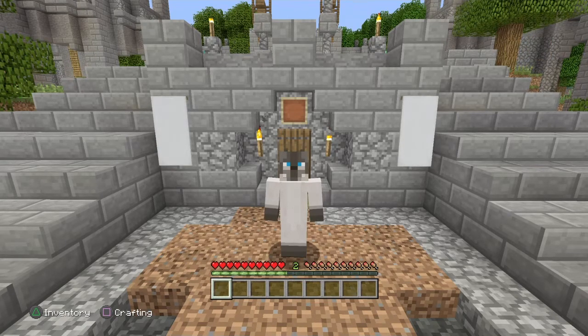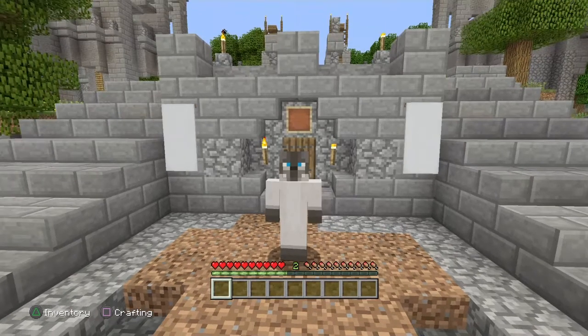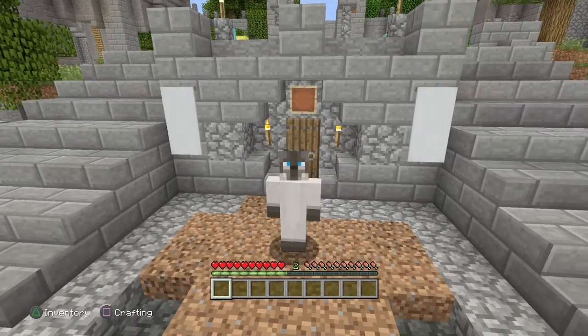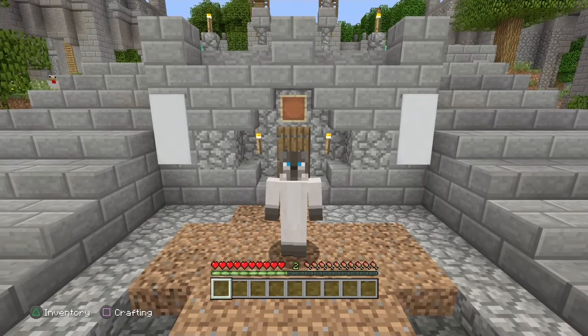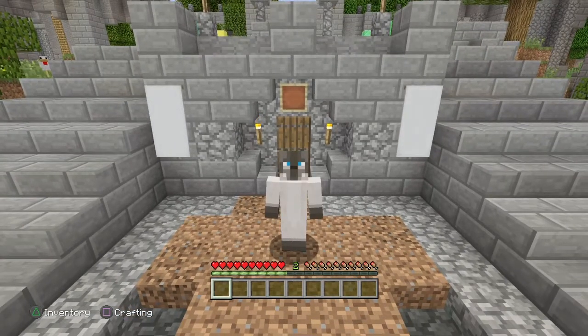Today we are doing the achievement - getting the achievement 'Dispense with This' - which is pretty straightforward and simple. It is basically where you have to make a dispenser. There's been a few people that apparently tried to do this before and had to learn from mistakes. Making a dispenser, although it's pretty simple and straightforward, some people don't know about it, and today I'm going to show you guys how to make one.